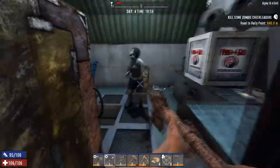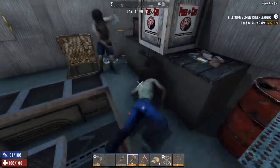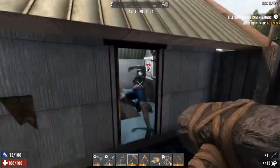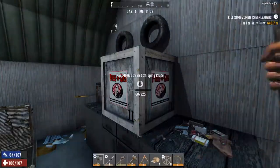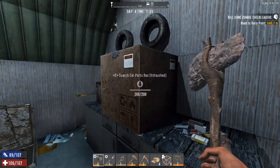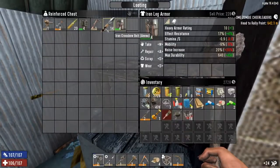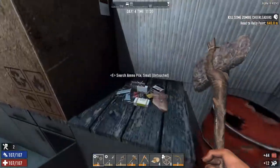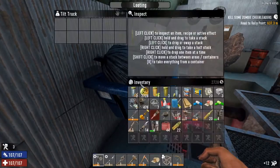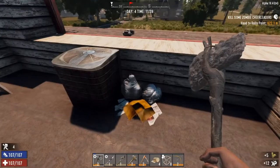Let's loot these guys out. Oh she's fell through the floor - not dead! Oh she's back down, back down where she belongs. Oh nice - loads of repair kits and look at all this lot, this is the best loot we've had in ages! Might as well have a look on top of the building as well and see if we can get anything.